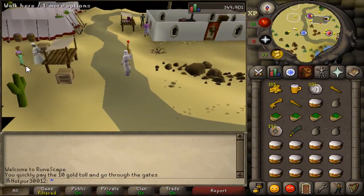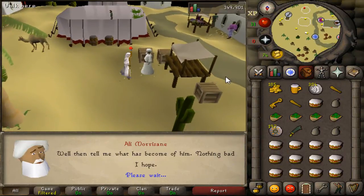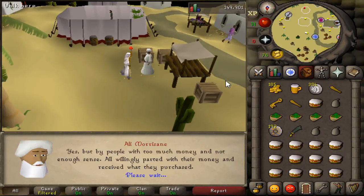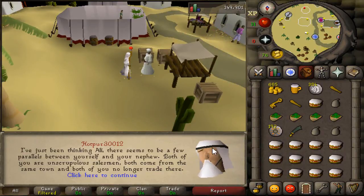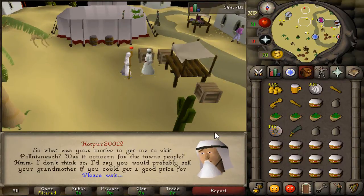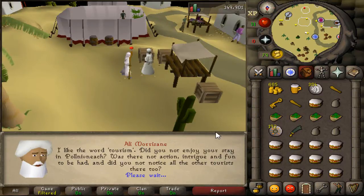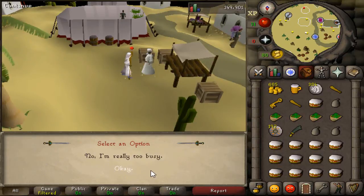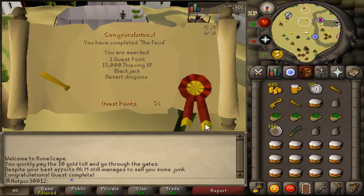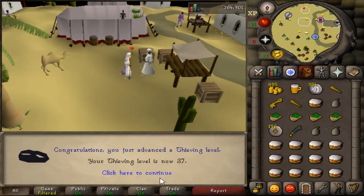About to finish off The Feud here. Those guys look like bots. We're still talking — 500 GP — okay, we're going somewhere. Still talking... it's taking a little while. Okay, there we go — we've finally finished the quest. 37 thieving. Not too bad at all.